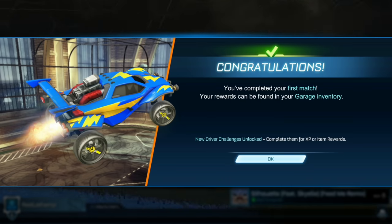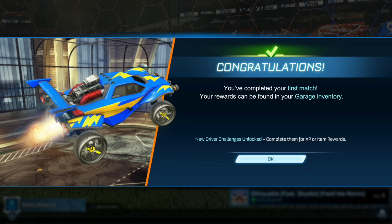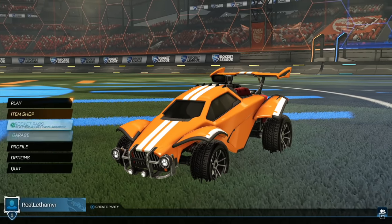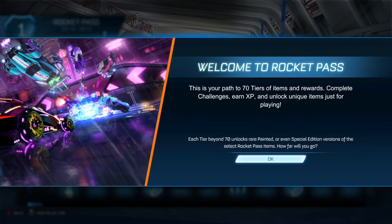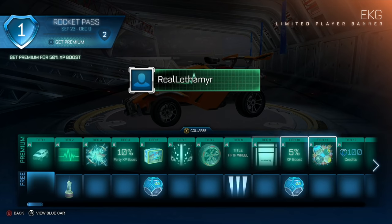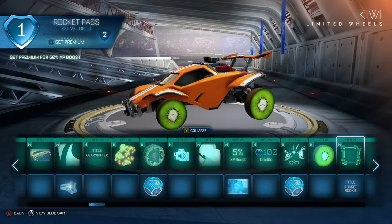Congratulations, you completed your first match. Your rewards can be found in the garage inventory. New driver challenges are unlocked — these are for new players, showing what you can do to help unlock new stuff. There's also the new Rocket Pass: your path to 70 tiers of items and rewards. Complete challenges, earn XP, and unlock unique items just for playing. Each tier beyond 70 unlocks rare, painted, or special edition versions of Rocket Pass items.